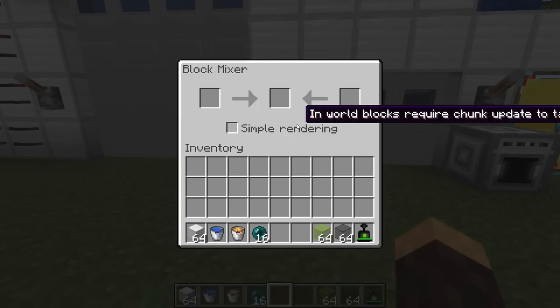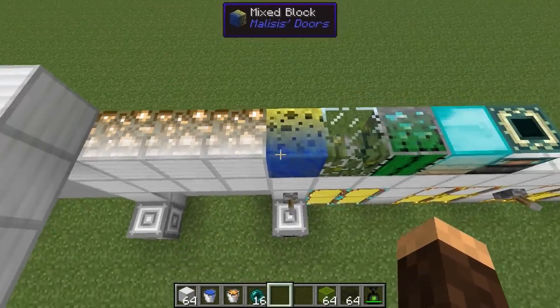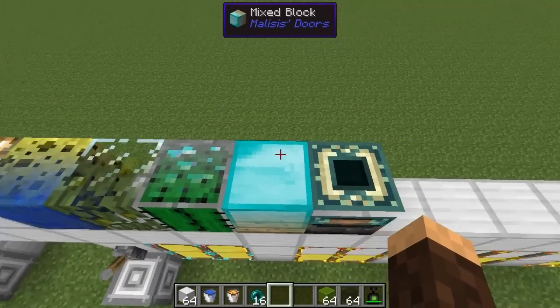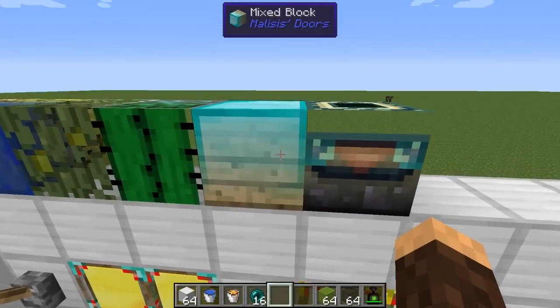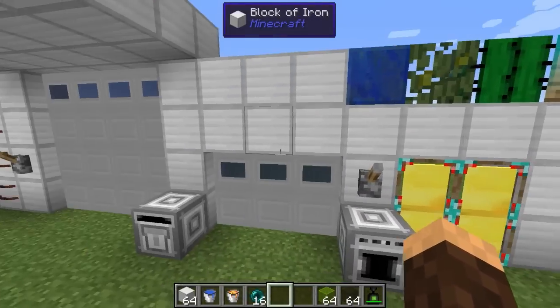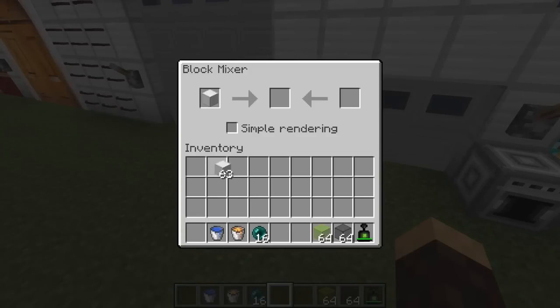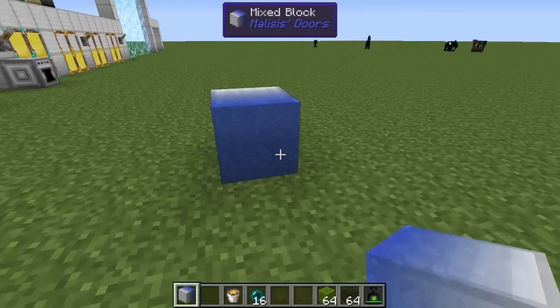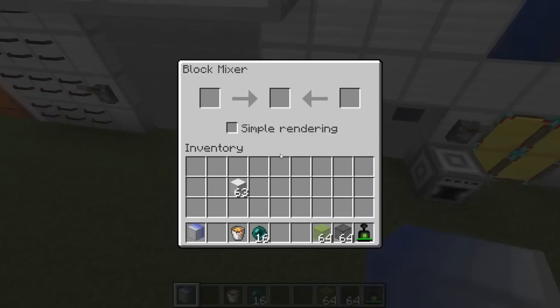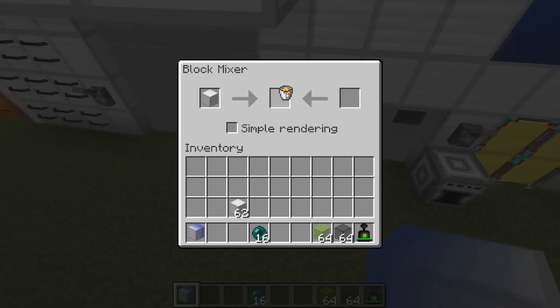Now we have a few extra things. First up is the block mixer, which is pretty cool. You can mix any type of blocks right here — I've mixed iron, glowstone, lapis, a sponge, glass, leaves, cactus, diamond ore, a diamond block, a chest, an enchanting table, and an end portal frame. All you have to do is stick any block in here and you can do water and lava. I'll show you exactly what this does. As you can see, it'll do a little water flowing animation, which I thought was really cool.